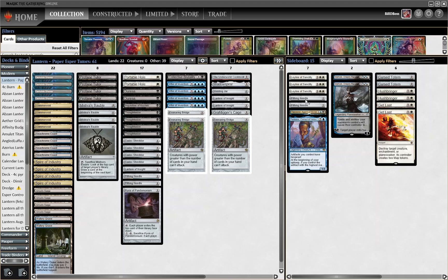We'll see in game two that what we put our Pithing Needles on is basically what lets us win. We bring in Tezzeret — finding it off Profane Tutor is very strong, and it's not super likely to be high on their Needle priority. Their first two Needles probably aren't going on Tezzeret; they're not going to put one on Tezzeret until they see one on the battlefield, and by that point we can start getting value from it. I also bring in Padim — they're on a white base and probably have a decent amount of removal.